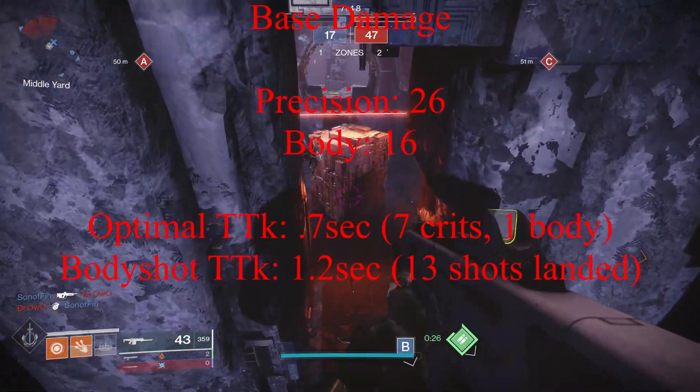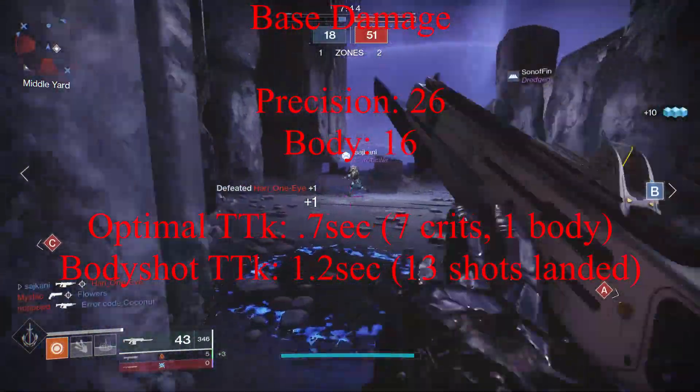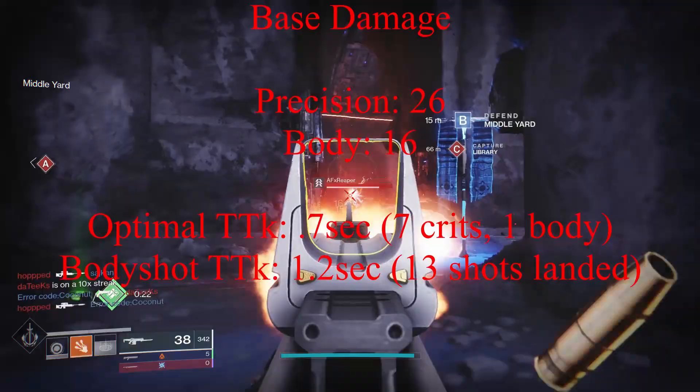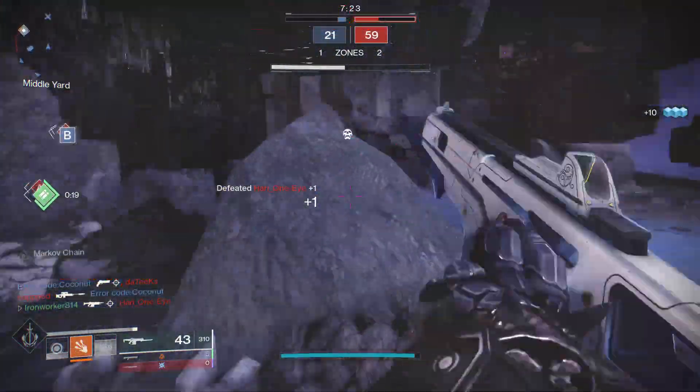Heading into the damage numbers, Monte Carlo is going to do 26 points of damage on a crit and 16 points of damage to the body, giving us an optimal time to kill of 0.7 seconds requiring 7 crits and 1 body shot, and a body shot time to kill of 1.2 seconds requiring 13 shots landed.